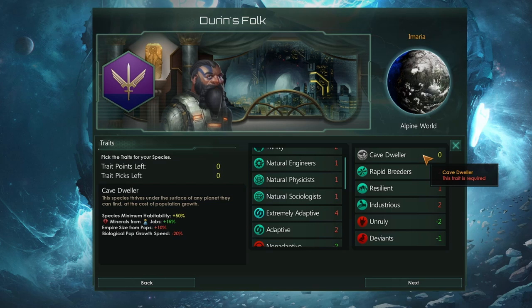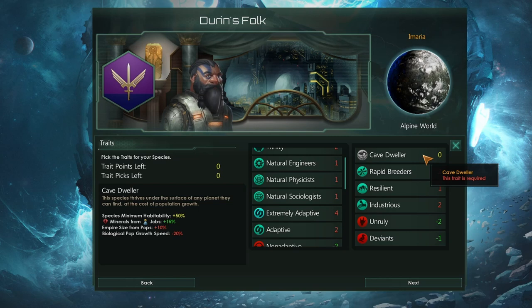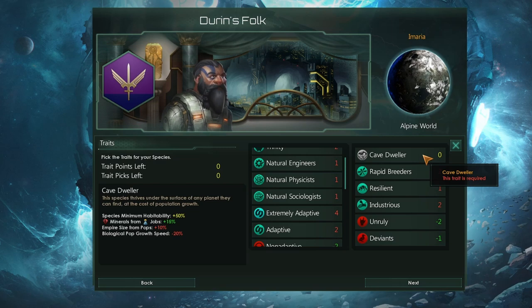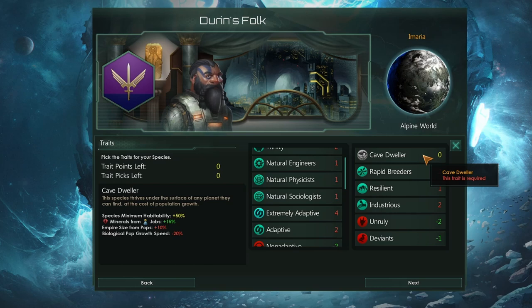But if we had Adaptive, that wouldn't go up to 60% — it would still be at 50%. We'll also get an extra 15% minerals from jobs. Unfortunately though, there are a couple of downsides. Our empire size from pops will go up by 10%, which is unpleasant but definitely manageable. And quite importantly, our biological pop growth speed will go down by minus 20%. That is quite a big reduction to take for pop growth. In Stellaris, pops are pretty much the most important resource you have at your disposal, as you use your pops to build everything else.